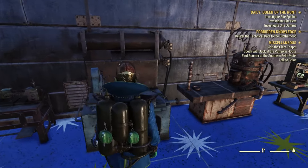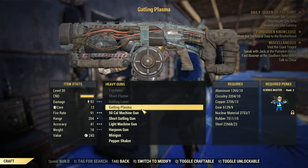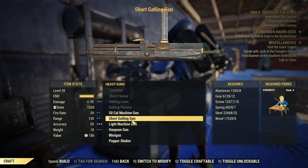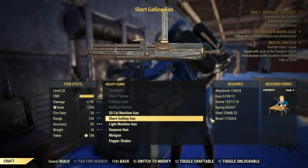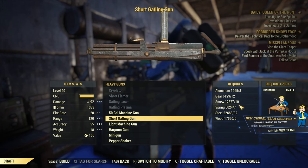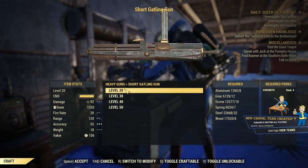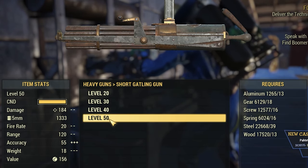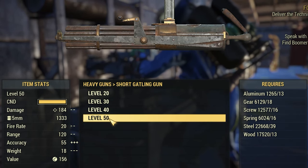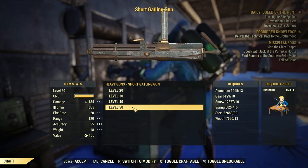Now about crafting cost and requirements. You will find it under the category Heavy Guns and the name is Short Gatling Gun. It does require Gunsmith rank 4 to craft and quite a lot of resources. The lowest possible level you can craft it at is 20, the highest level you can get it is 50, and of course resources go up as level goes up.